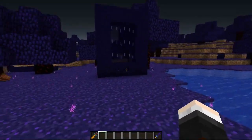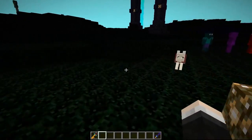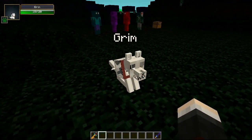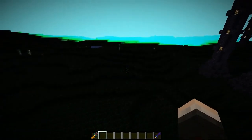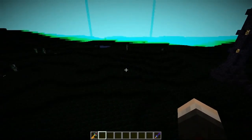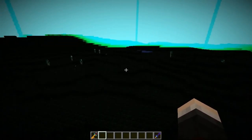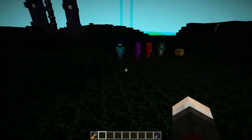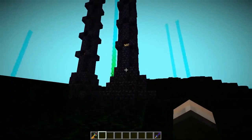Here we are in the Abyssal dimension! It's very green and very dark. It kind of reminds me of the Matrix, probably because of that crazy green glow. This dimension is full of endermen and mainly undead mobs — no spiders, no bats, just undead mobs and the new ones. So we get lots of zombies, lots of skeletons, and the new mobs.